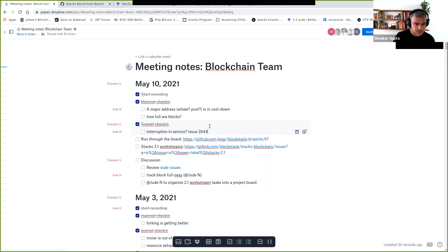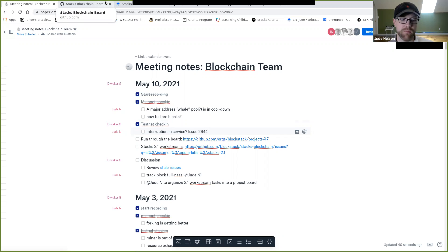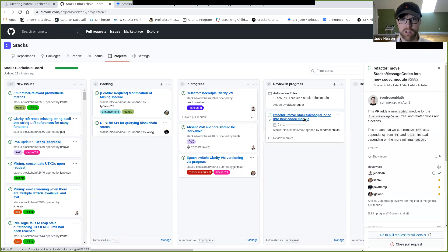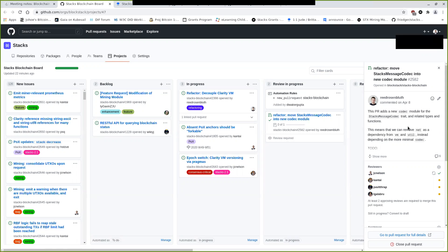Issue 2644 is going to get fixed to stop the testnet miner from accidentally stalling out. Reviews are in progress. I looked at the read-the-stacks message codec PR and it looks good to me — just a couple of comments, waiting for a few more approvals. I'll take a look at the comments today.